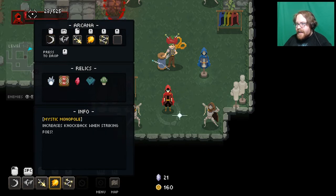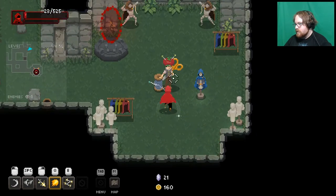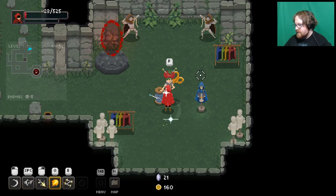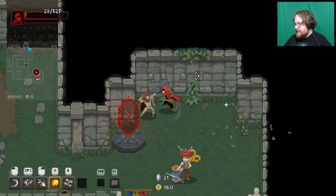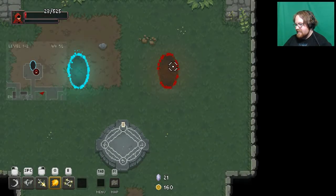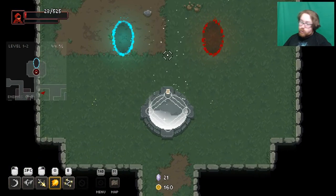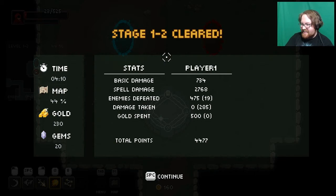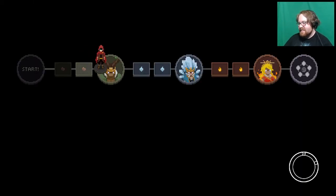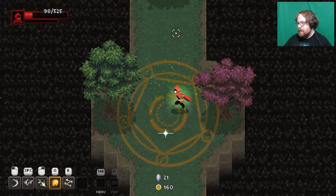What happened? Oh my god my health! What have you done to me? Well — 25 health, we're out of here. What have I done? I know when you fight a boss you get health back up, so yay.